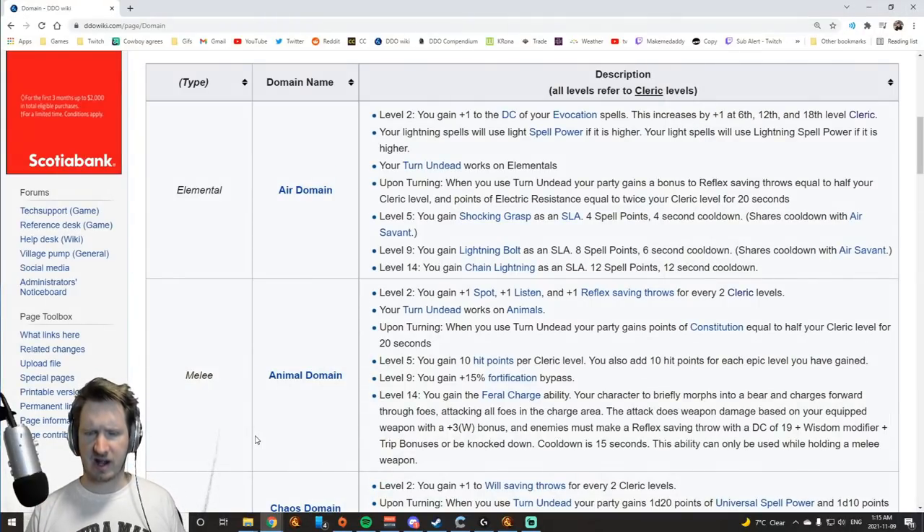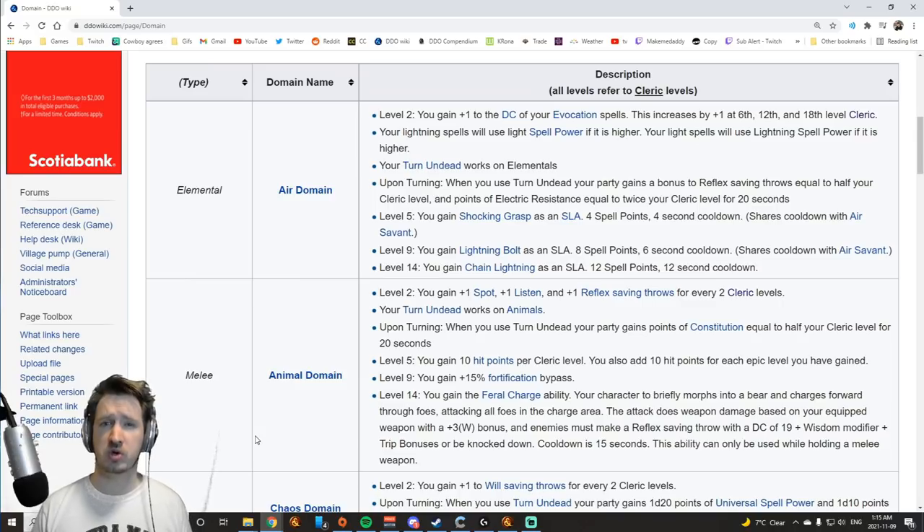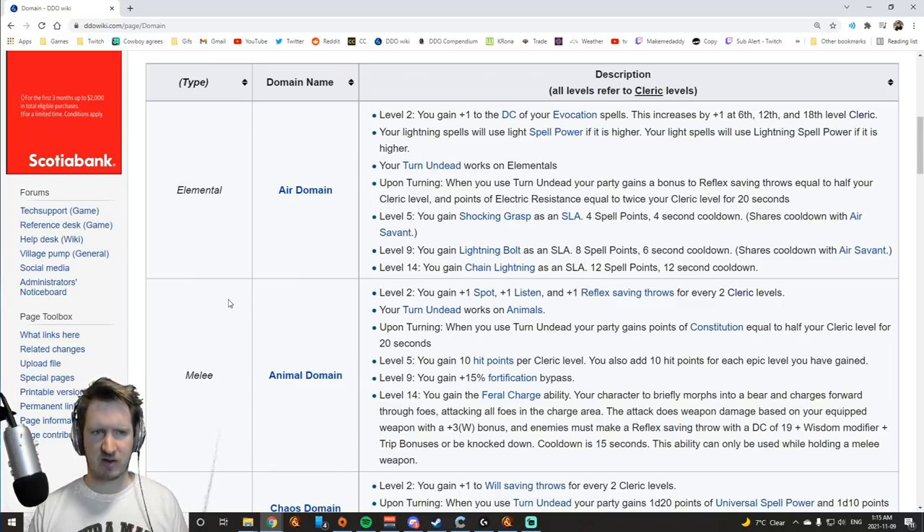Now a quick look at every single domain to help you figure out which ones to pick. Domains break down into roughly three categories: weird defense and utility, melee-oriented, and spell-oriented. Starting with Air Domain — it makes your Evocation DCs better so spells land more often, gives you lightning spells like Shocking Grasp, Lightning Bolt, and Chain Lightning for very little cost as a cleric. It also lets you turn elementals, and your party gains reflex saving throws. Very powerful domain, highly recommended for any type of offensive cleric looking to kill things with lightning.